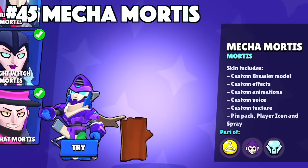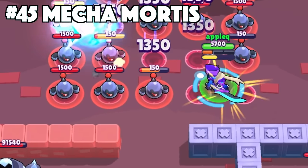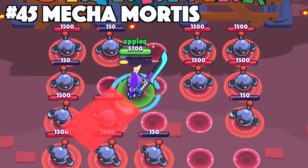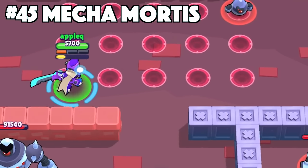Mortis's best skin is Mechamortis. Just like the other Mecha skins in the game, this one is considered to be superior to all the others. With how much the community loves Mortis, it's not shocking to see the community basically explode with Mechamortis. Being a legendary skin, it has custom effects, animations, texture, and a new voice.